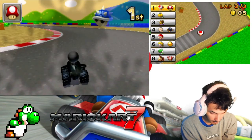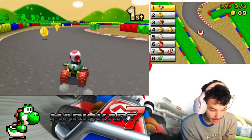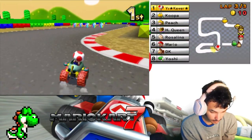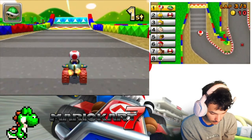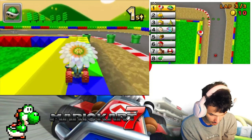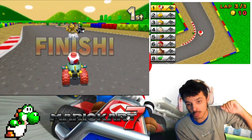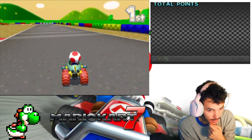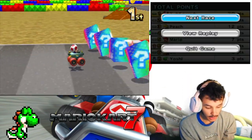Blue Shell! Blue Shell dodge! I still remember how to dodge it, thanks to Mario Kart 8. Also in this Mario Kart, red shells can follow you in the air. Thank God they fixed that, because in Mario Kart Wii they don't follow you when you're in the air, but blue shells can. On to the next race.